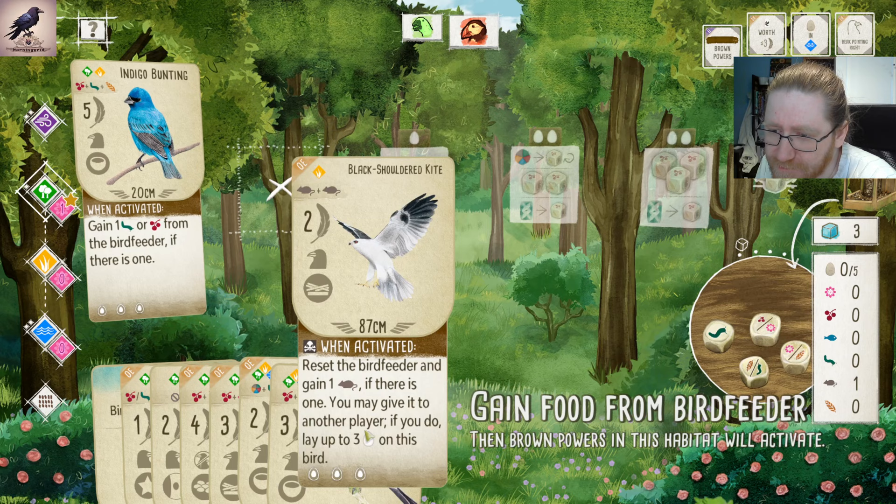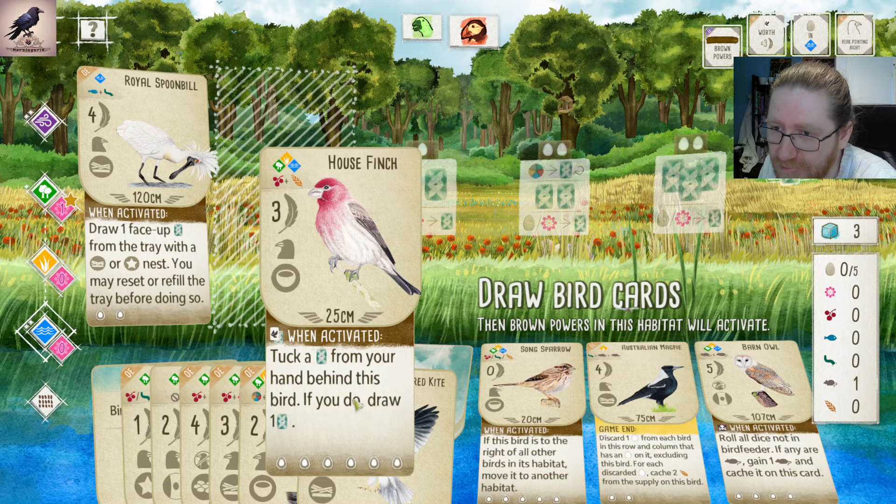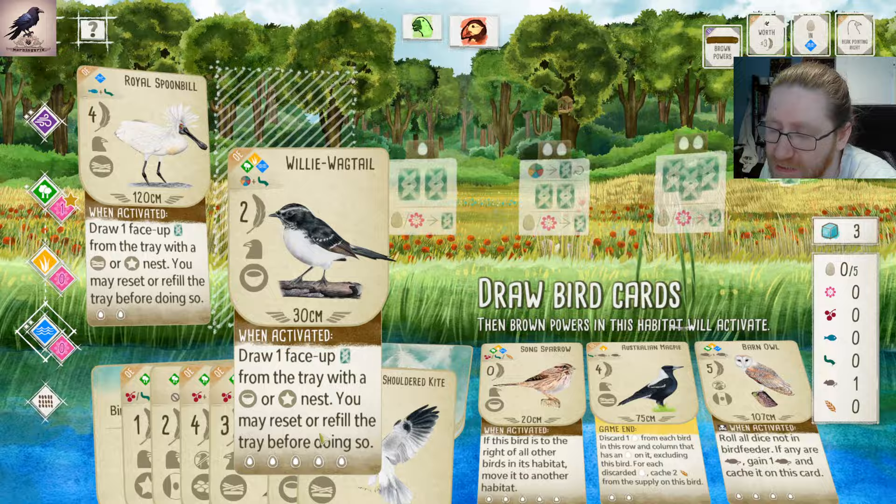White Wagtail — White Wagtail can also work here. It lets us draw cards without having to go to the wetlands. This bird is super awesome so that you don't have to go to the grasslands that often. We just need to decide where we play the House Finch. We have access to drawing cards outside wetlands with the Wagtail.